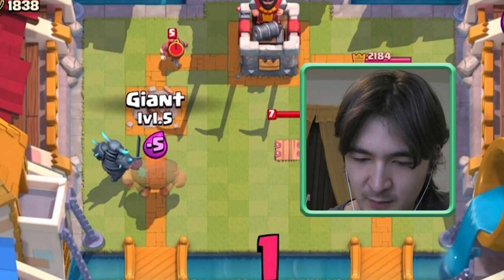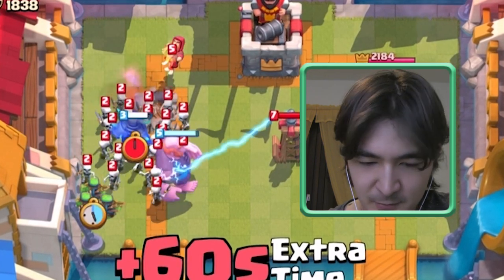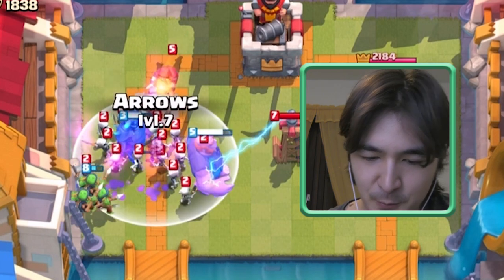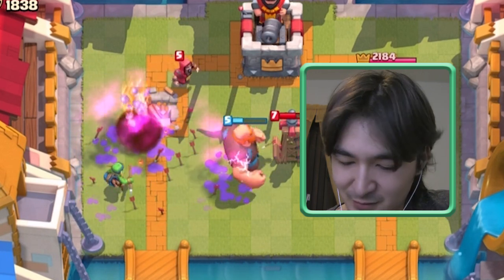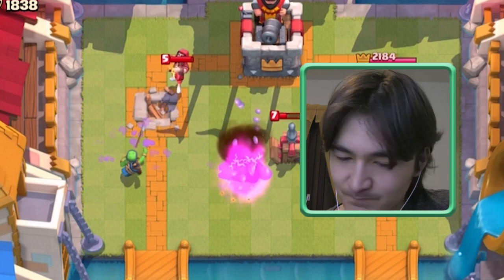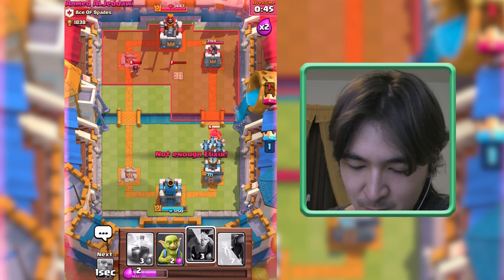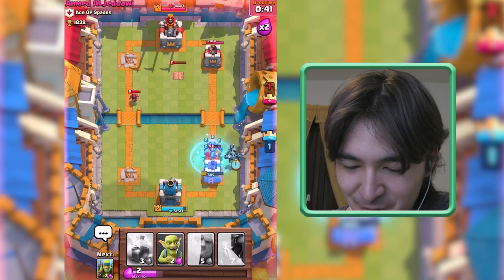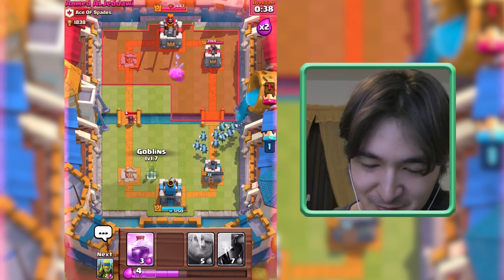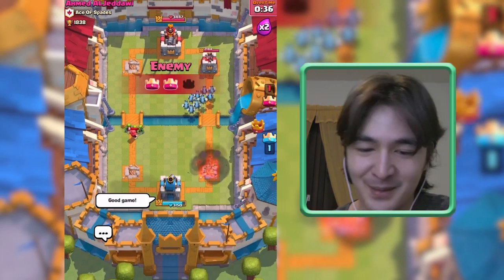I have my Arrows — very important. Maybe I will even try a prediction here. I should have predicted earlier. My Pekka is losing serious health. We have no reason to back this up — we'll back up with our Rage Spell. And again Hog Freeze is going on. Good game, well played.